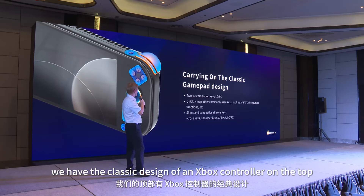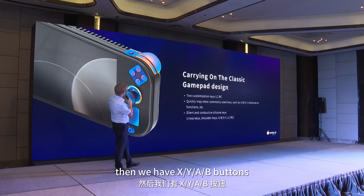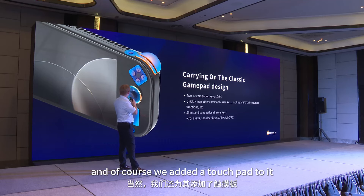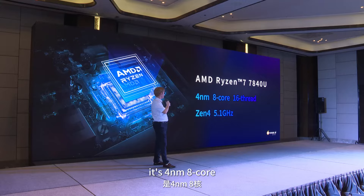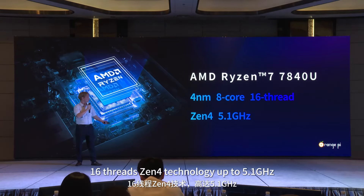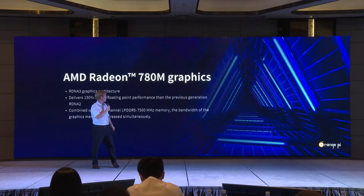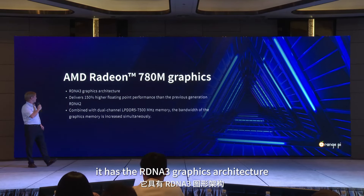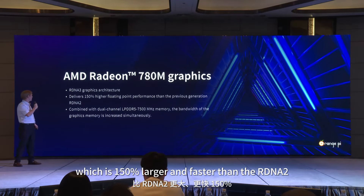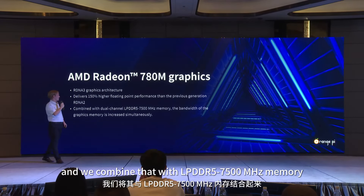The classic controller design follows the Xbox layout. On the top you have L and R bumpers, which are programmable. Then we have the standard X, Y, A, B buttons, and we've also added a touchpad. For the CPU, we have the Ryzen 7 7840U — 4 nanometer, 8 cores, 16 threads, Zen 4 architecture, up to 5.1 GHz. The integrated GPU features the RDNA 3 graphics architecture, which is 150% larger and faster than RDNA 2, combined with LPDDR5 memory at 7,500 MHz.